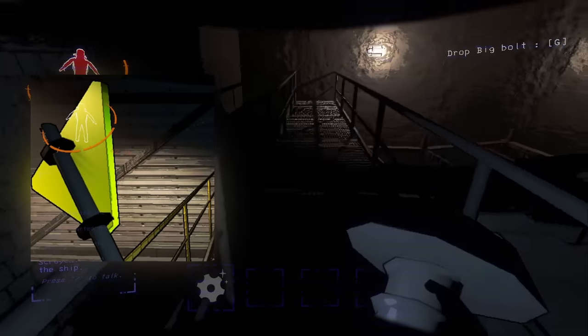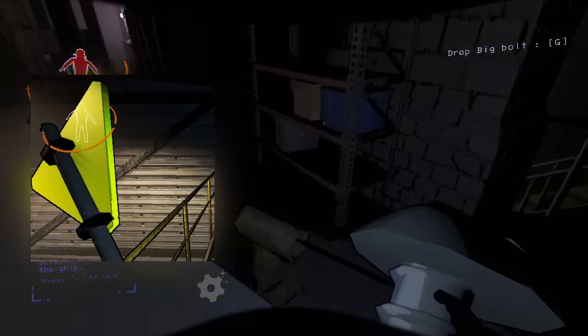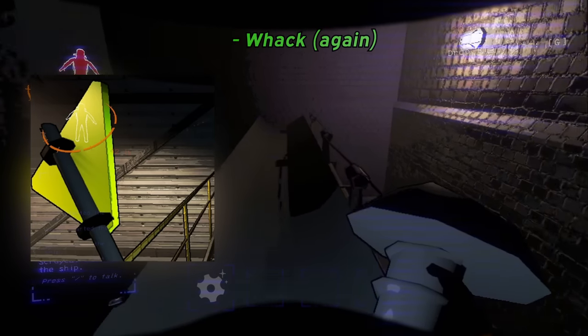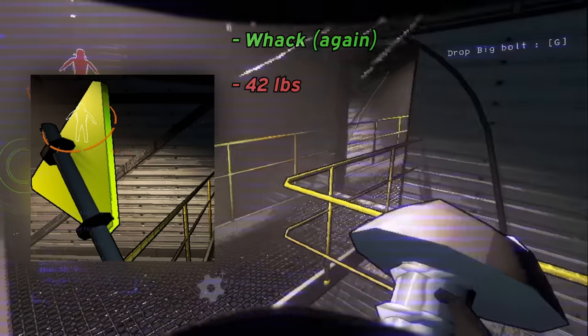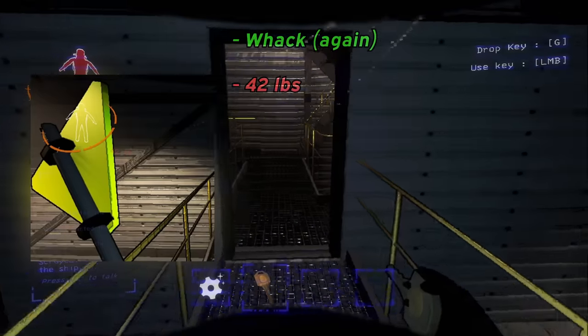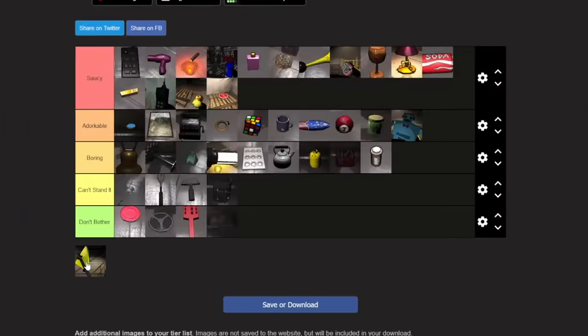Here we are — the yield sign, the final item I'll be ranking. The yield sign is the last of the three items that can hurt enemies in this game, which makes it kind of useful from the get-go. However, when you consider the fact that it weighs 42 pounds — more than double that of a shovel, and right around double that of a stop sign — it becomes so much less worth it, especially for the fact that it's only 32 credits. I'm gonna go ahead and put yield signs at a C tier.